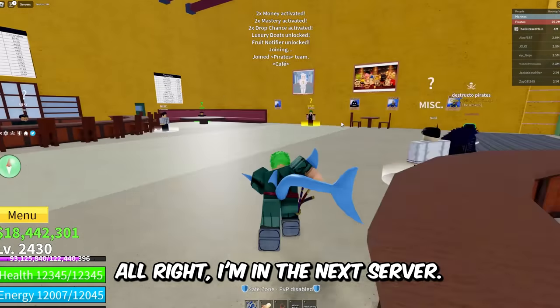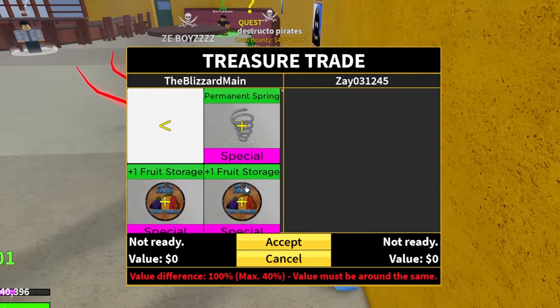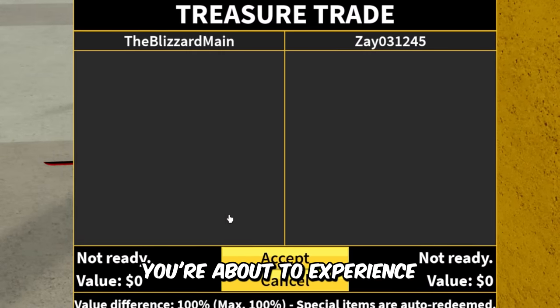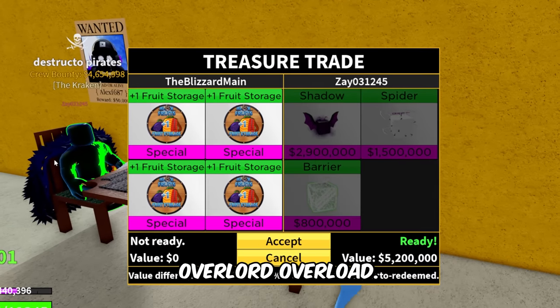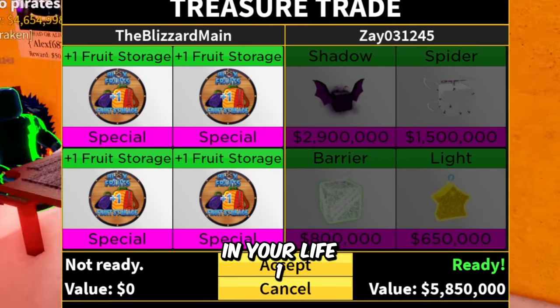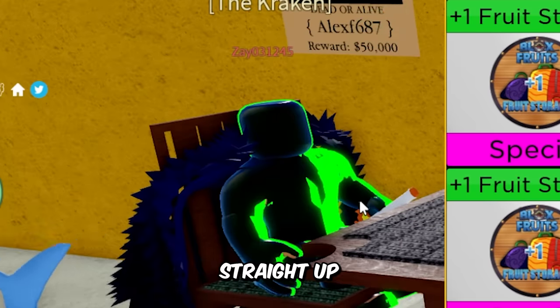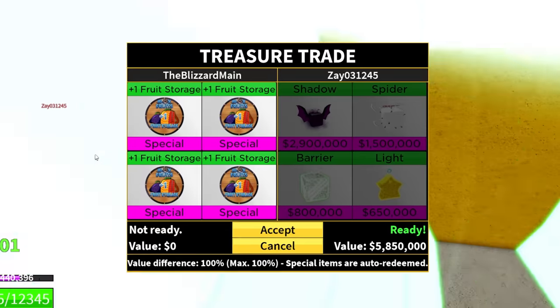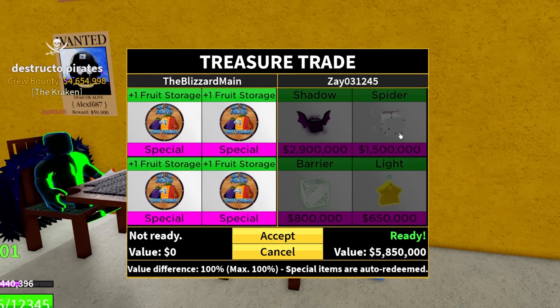I'm in the next server. We got Zay03 right here — guess what, bro, you're about to experience the fruit storage overlord overload. You're about to get overloaded with the most fruit storages you've ever seen in your life, Mr. Zay the Destructo Pirates. This guy is looking straight up like a lime M&M — shadow, spider, barrier, and light.